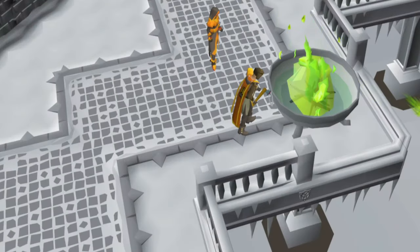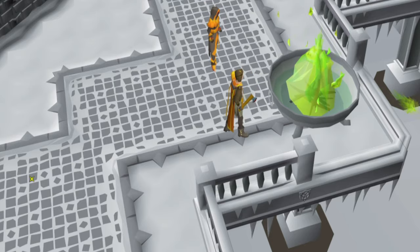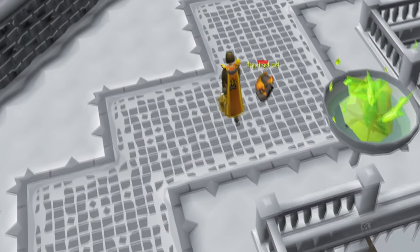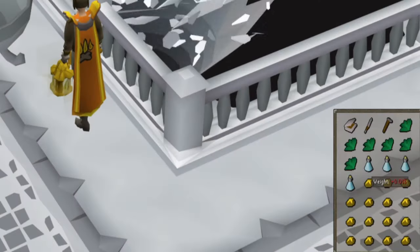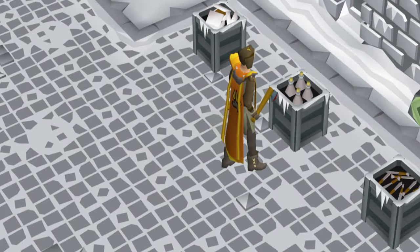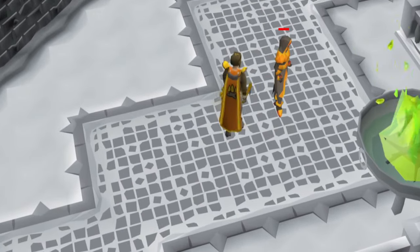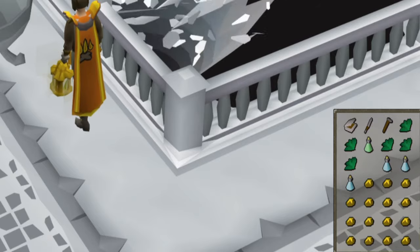Along with the player taking damage from these effects, the pyromancers located at each brazier can also take damage. If a pyromancer reaches zero hit points, the brazier at that location can't be lit again until the pyromancer is healed. Players can heal the pyromancers by gathering Bruma herbs from the sprouting roots found on the eastern and western walls, and then combining them with an unfinished rejuvenation potion. Unfinished rejuvenation potions can be obtained from the supply crates mentioned earlier. This completed potion can be used on an injured pyromancer to revive them. To create this potion, you will need to have completed the Druidic Ritual quest, and doing so will provide Herblore experience based on your Herblore level.